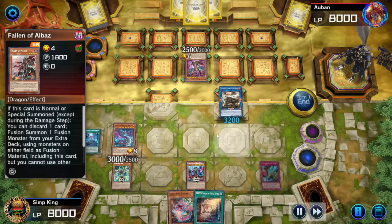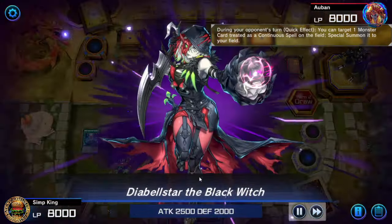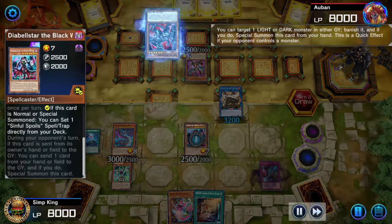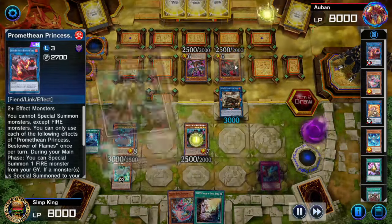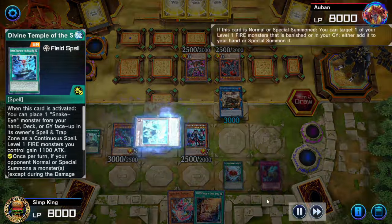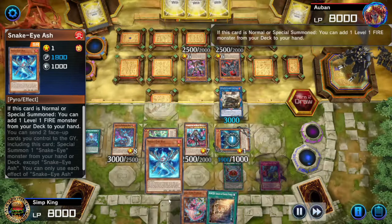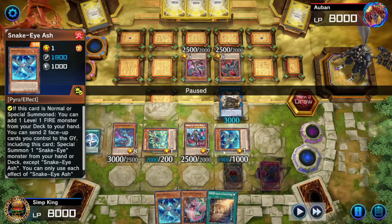Flamburger triggers — summon two monsters back from the graveyard. We go into Bestower of Flames, Promethean Princess. Resummon the Flamburger — activate Flamburger, set Diabelle Star in the Spell Trap Zone, go into the Amphibious Swarm Ship. Set the Sinful Spoils we drew. Opponent is searching for a Fallen of Albaz — interesting. On the opponent's turn: activate Flamburger to summon the Diabelle Star so we have a monster to pop with our Sinful Spoils Betrayal. Opponent fires off the Bistro Baldrake — we're going to set Sinful Spoils Subversion. Because opponent summoned a monster, we use the Field Spell Zone effect to summon Snake Eyes Oak, which summons the Ash from the graveyard. Ash activates and searches for a copy of itself.